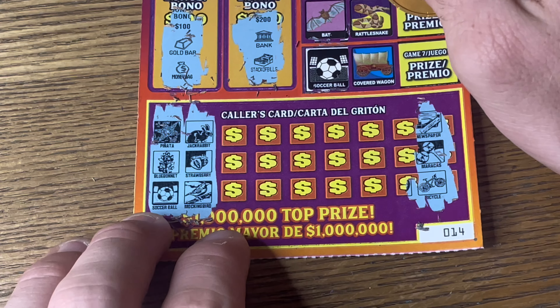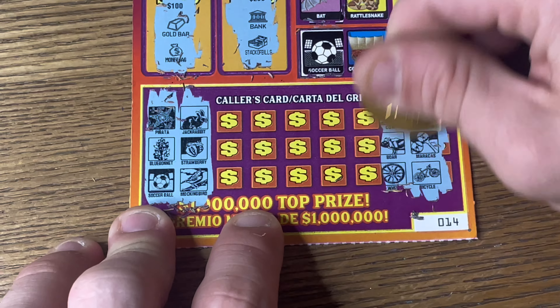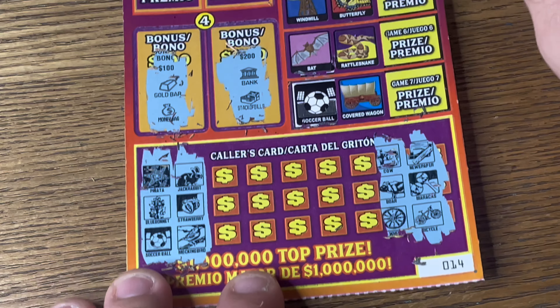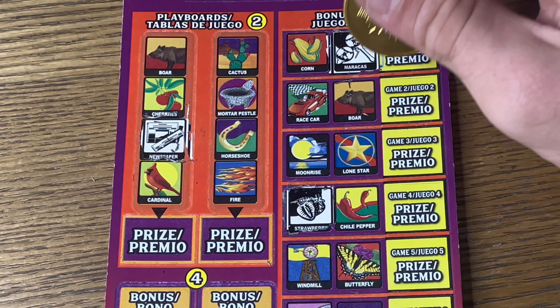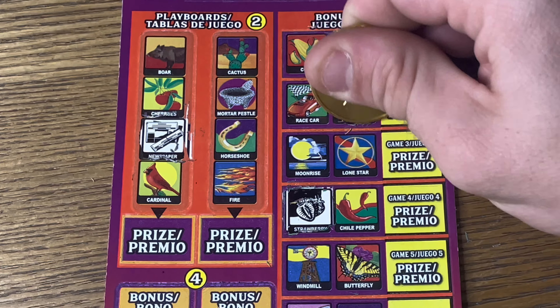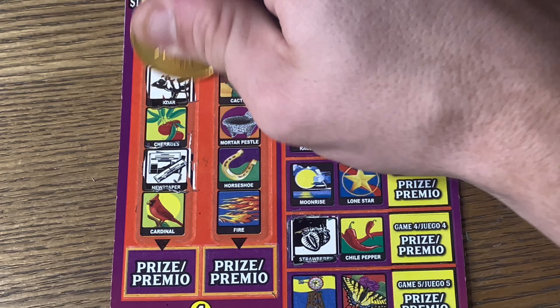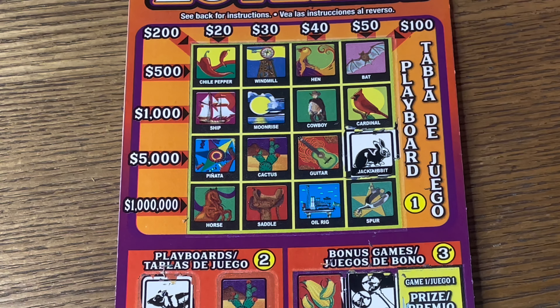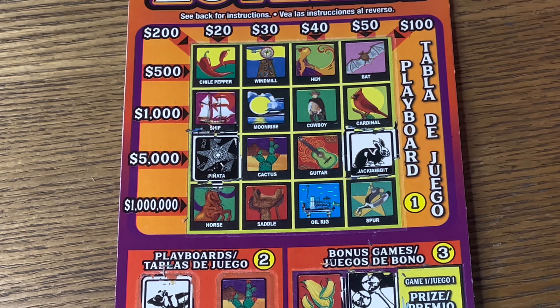We're going to go back over to the right side here. Come on, ticket 14. A cow, a boar, and a wheel. Cow, boar — we got a boar. A cow and a wheel, we got another boar over here. Up top: cow, boar, wheel. Nope, nothing up top. Oh, I think I missed the pinata from earlier up top. Okay.